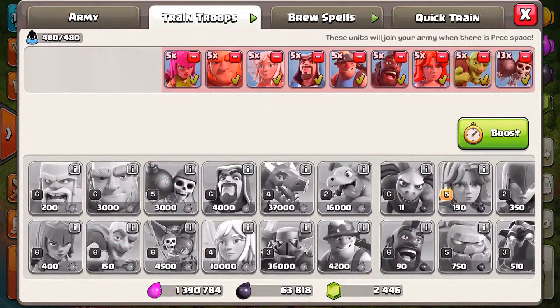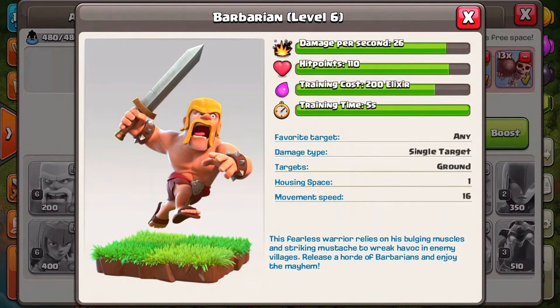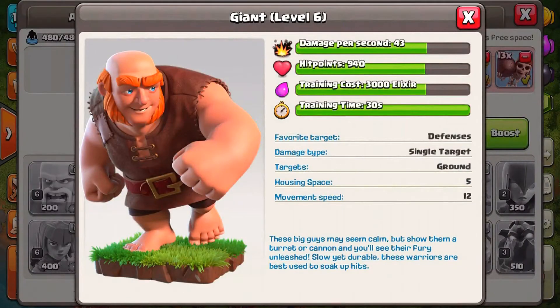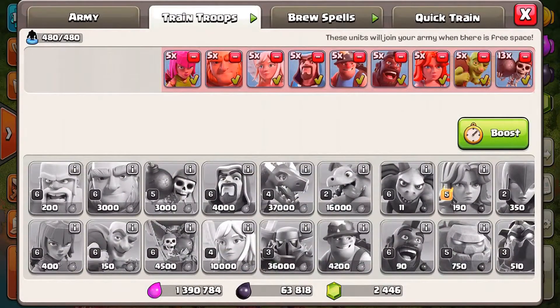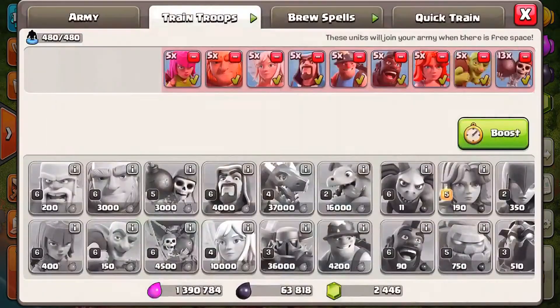When we go into the training troops, I wasn't quite sure if the barbarians have eyebrows. It doesn't really look like it — I don't even know if that's an actual hairline. So I just chose the troops which clearly have eyebrows. For example, the giant clearly has eyebrows, and the healer right here clearly does too. The barbarian you can't exactly tell, so I left him out. We also have a couple of wall breakers — they do not have eyebrows, but I'm filling the final spots with them. Please keep that in mind.